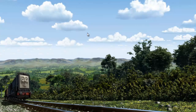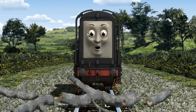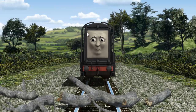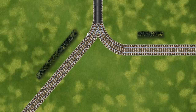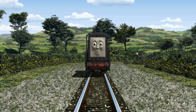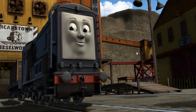Diesel went through the countryside. Suddenly, Diesel had to stop. He needed to go a different way. Find the track that goes nearest to the shortest hedge. Let's go! Diesel arrived proudly at the Dieselworks. With your help, he was a really useful engine.